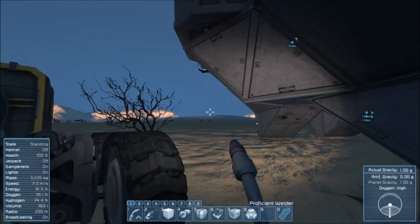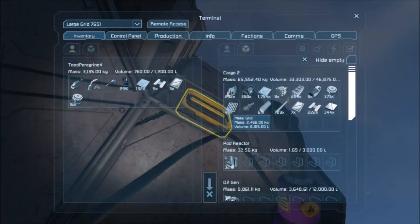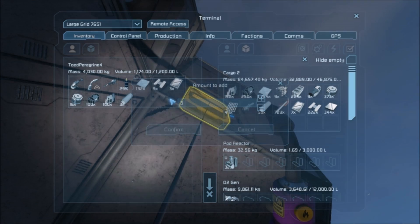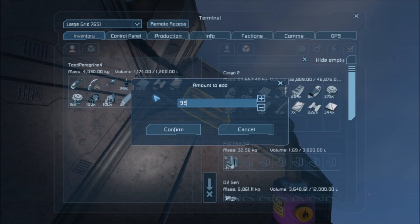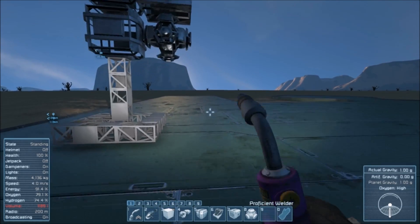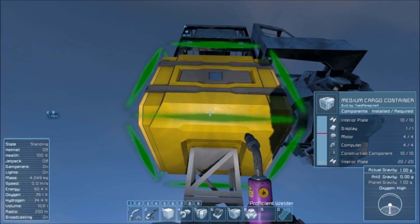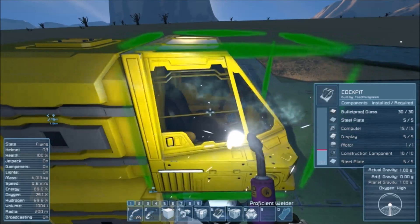Once we have this guy up and running, it should increase our capacity to get material by a lot, which will be pretty helpful. Oh, that is a beautiful yellow — definitely not atrocious to look at.